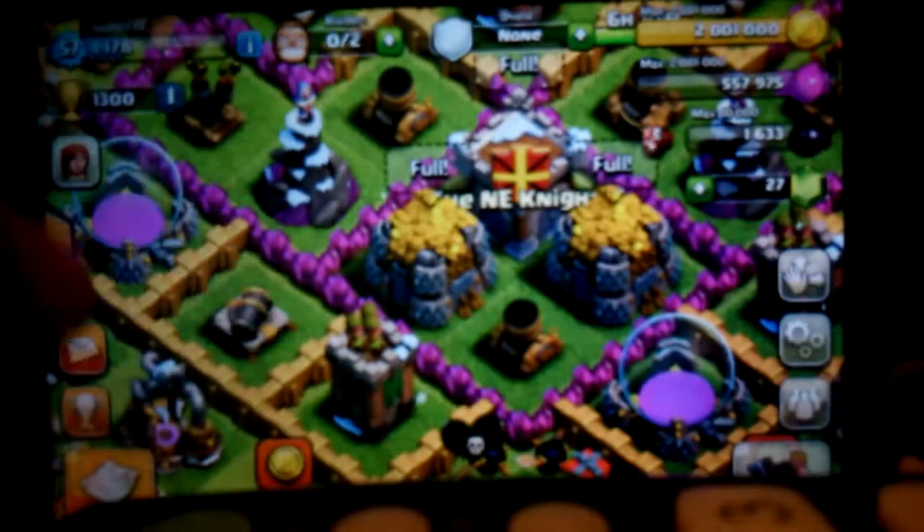I finish off with 114,000 gold and 85,000 elixir, getting a 100% three-star. This is my troop combination right here — it's basically just my dragon strategy.